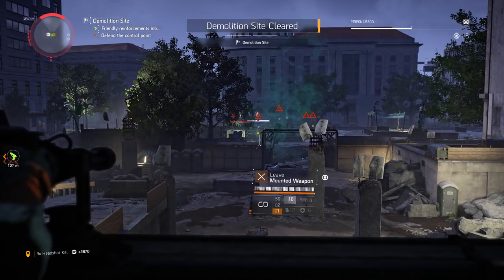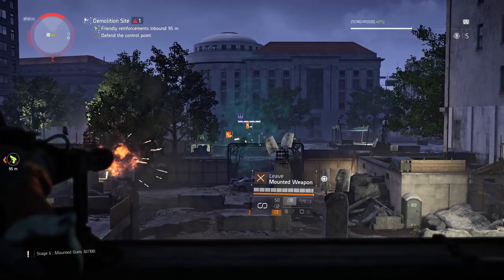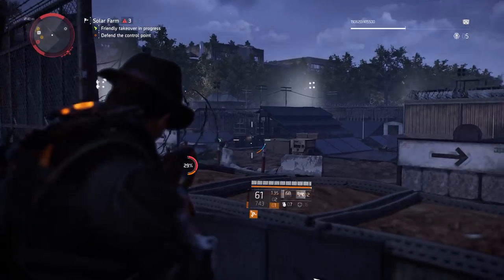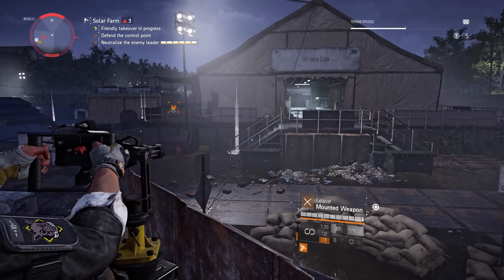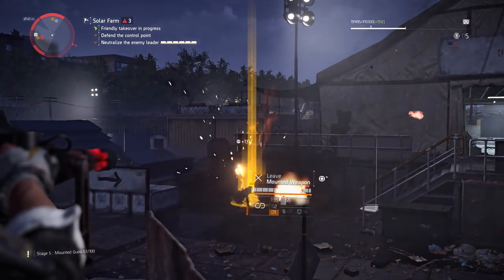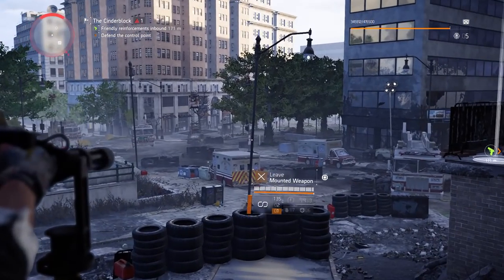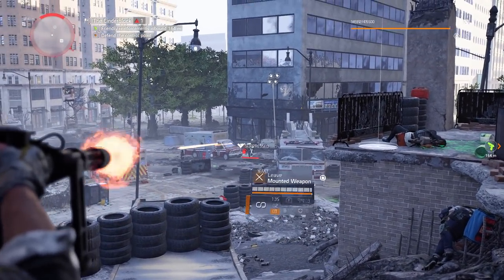I got a little lucky because there were more enemies spawning — Hyenas and Black Tusk — so I got a little bit lucky. We've got Solo Farm as well and Solo Farm is in East Mall — just take the big gun and take everybody out. The last one I used was Cinder Block. Defend that control point and take out those last adds.